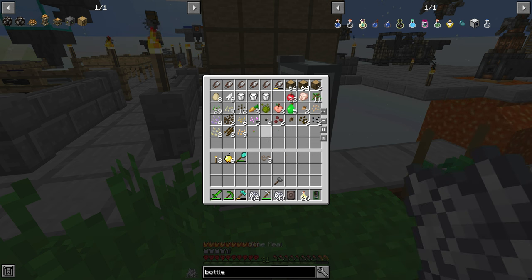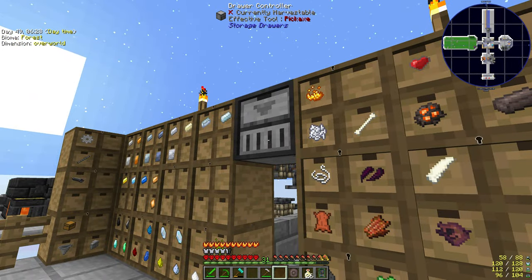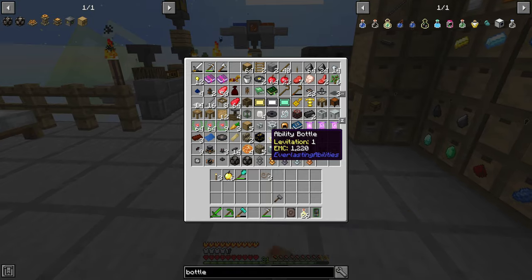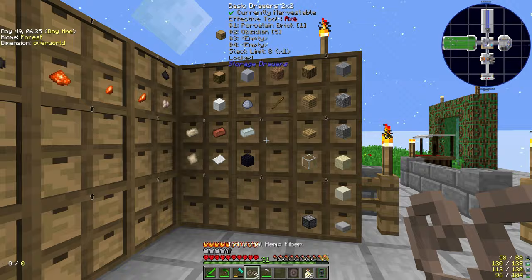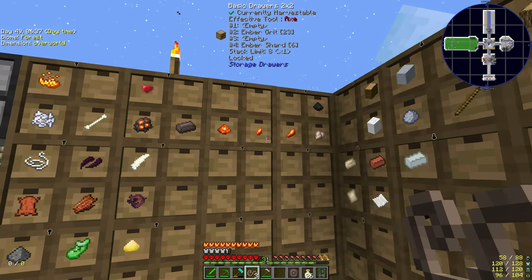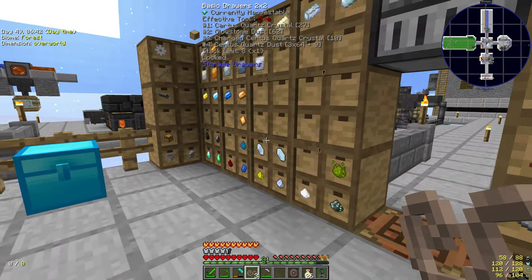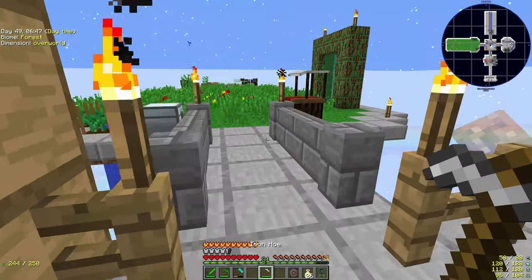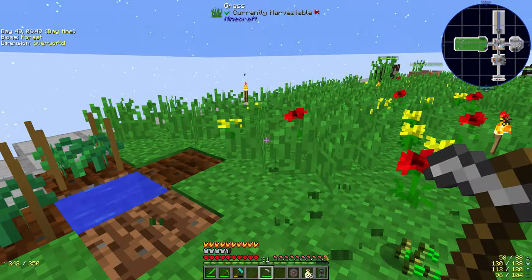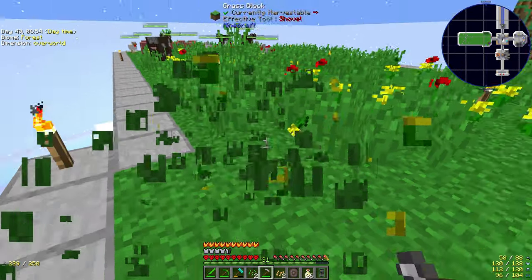My main early-game electricity power I want to do with a water wheel from Immersive Engineering, which is just treated wood. Probably two or three of those in a bit of water will give us around 10 to 15 RF a tick. Then from there we'll get into the windmills, which requires treated wood and a lot of hemp — and I mean a lot of hemp.